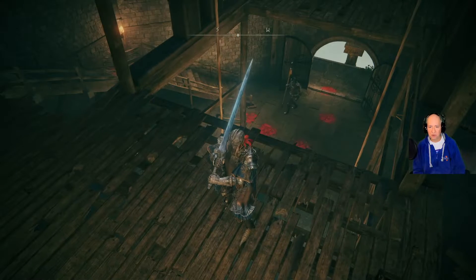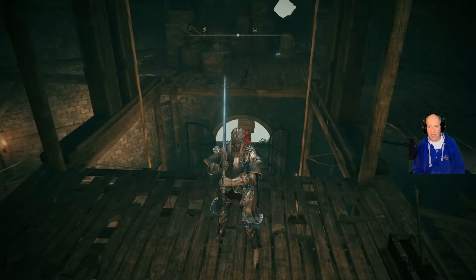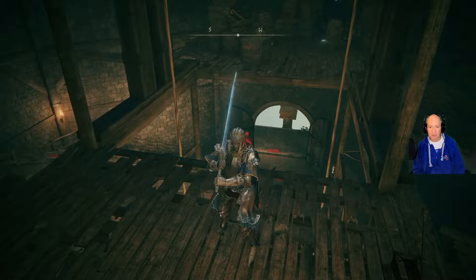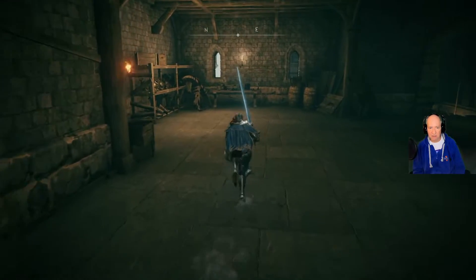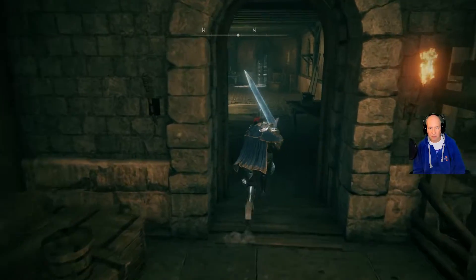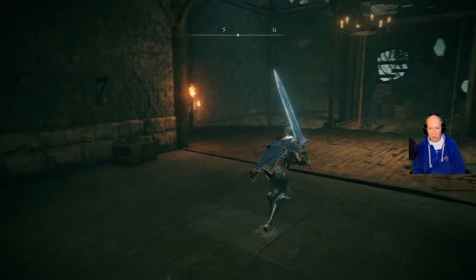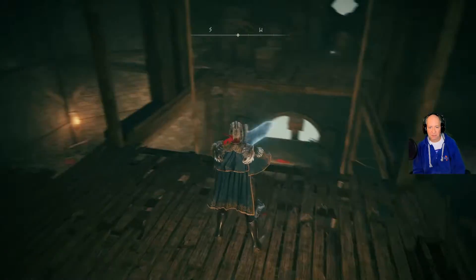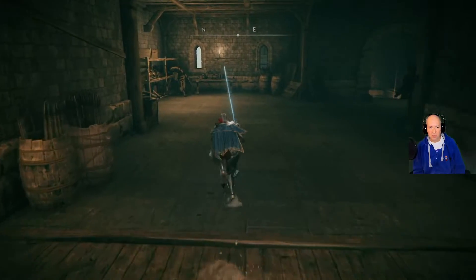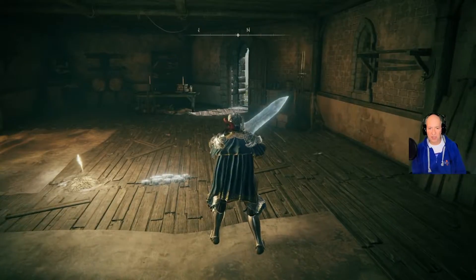I wanted to do a quick video to show you how to get this lift to work. The lift is right next to Rampart Tower. The Site of Grace is right here — this is where we came up. We've already beaten the Banished Knight who's right down there. So what you want to do is go this way.